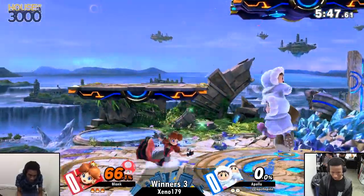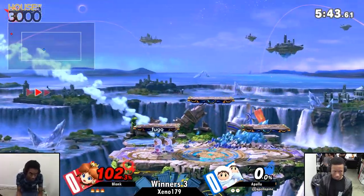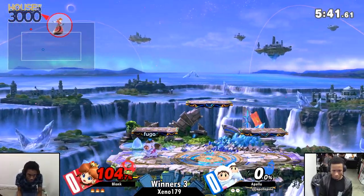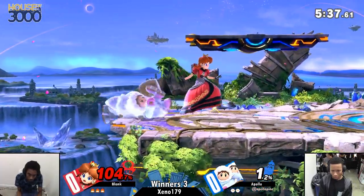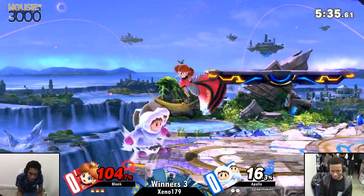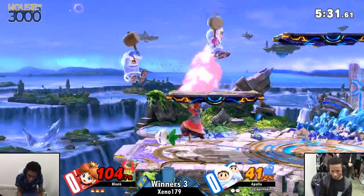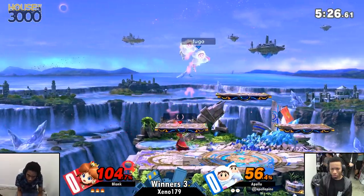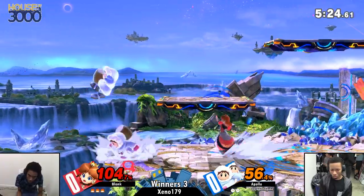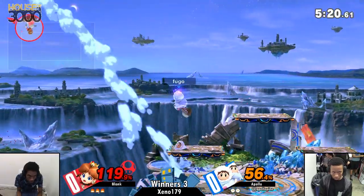They strike into Battlefield. It's actually really funny — I have a hard time trying to differentiate the Icy's game because I haven't seen too much of them from previous games. Battlefield's a good stage to pick because you can avoid the grab, and probably still good just because you can avoid some of their combos. Blink's playing a pretty darn good keep-away game.